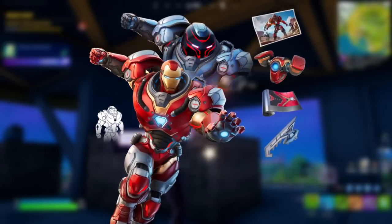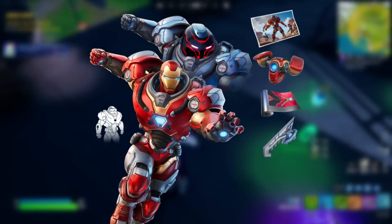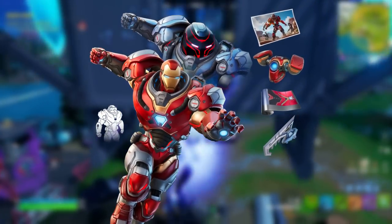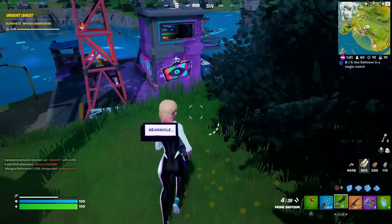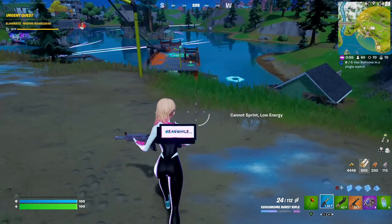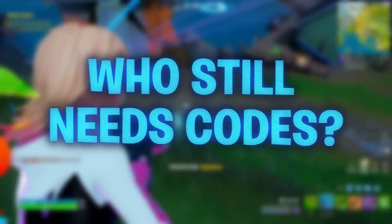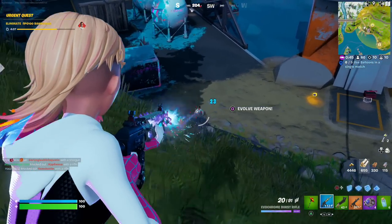The Iron Man Zero bundle also includes a new loading screen, back bling, the Stark Seven weapon wrap, a brand new harvesting tool exclusive to the Iron Man Zero skin, and a built-in emote to cycle through edit styles. Don't worry if you haven't been redeeming all the codes — it will also be releasing in the item shop on September 28th, so you can get it that day. Let me know in the comments if you're missing any Zero War codes or would like it gifted.